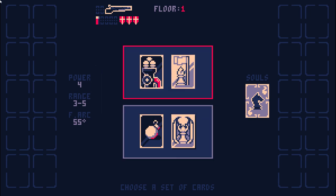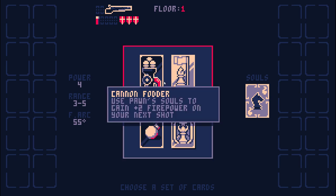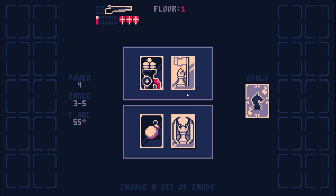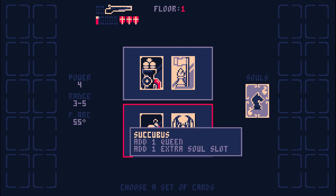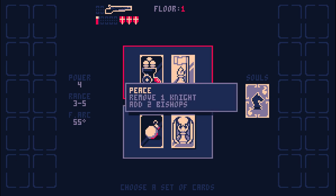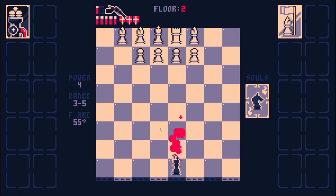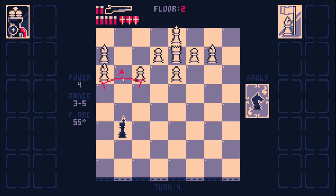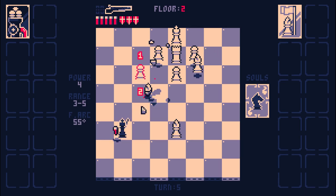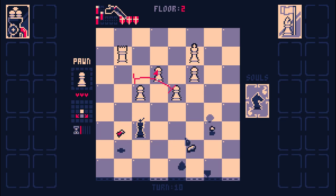This is rank one because there's no rank modifiers. None of these are very exciting and I don't want extra Queen, so I'm just taking Cannon Fodder. The first 11 floors will be pretty easy - the only difficult part will be the actual Endless.